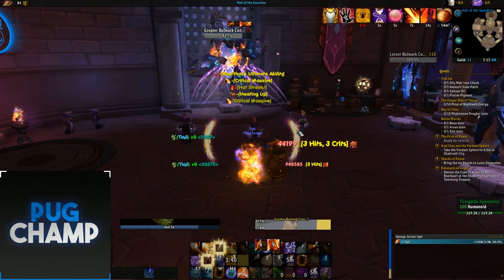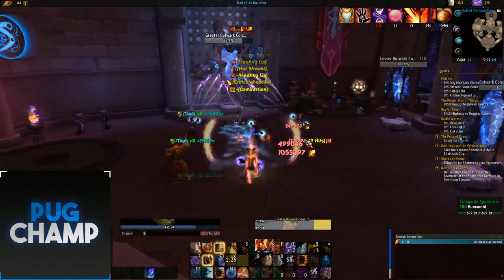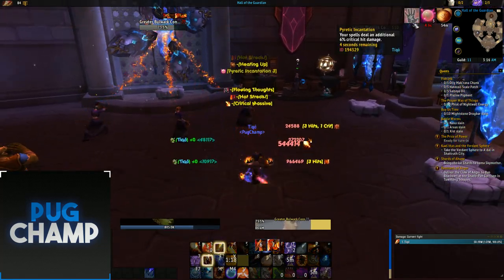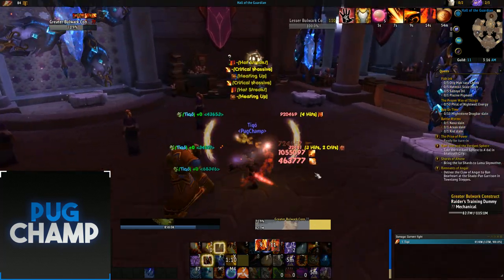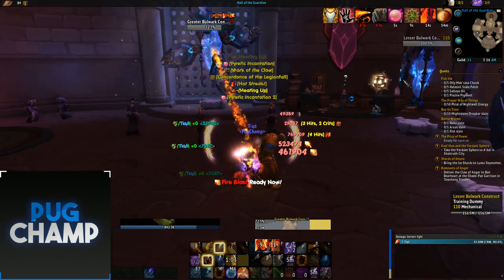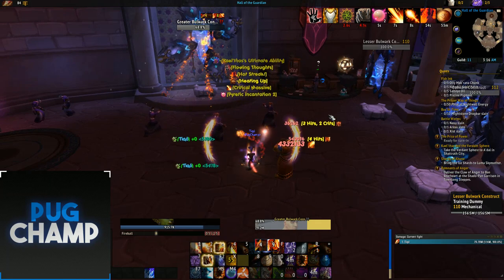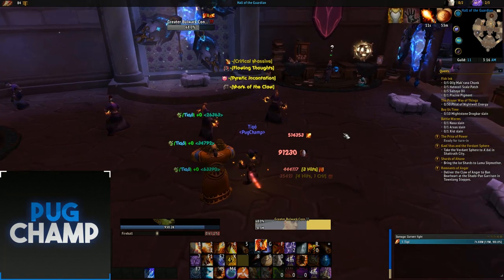Use the wrists proc now and use another instant Pyro. Make sure you're using all the Fire Blasts you have - guaranteed crits doing big damage and guaranteed Pyros. Just keep checking in case your wrist proc comes up again. You also want to make sure you're using Phoenix Flames as much as possible, because Phoenix Flames gives you increased crit. Keep up the buff from Phoenix Flames to keep your crit up. As you can see my wrists are up again - use another Pyro and another Phoenix Flame for that instant crit.